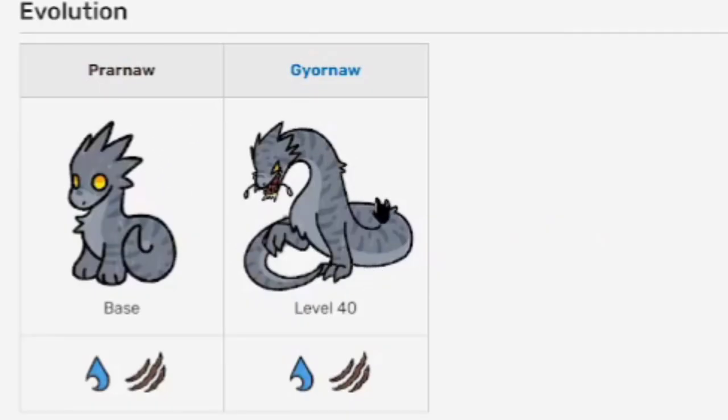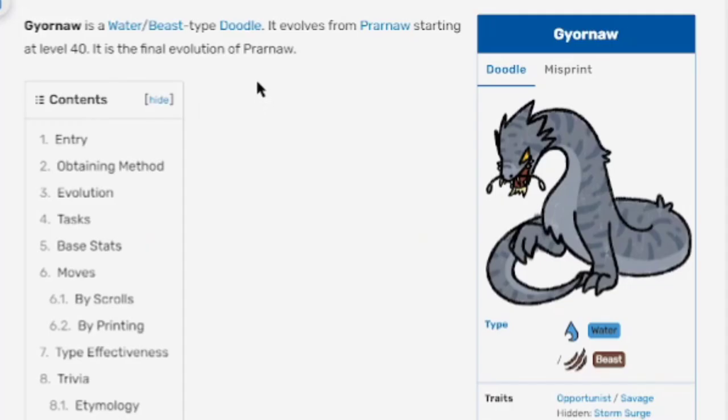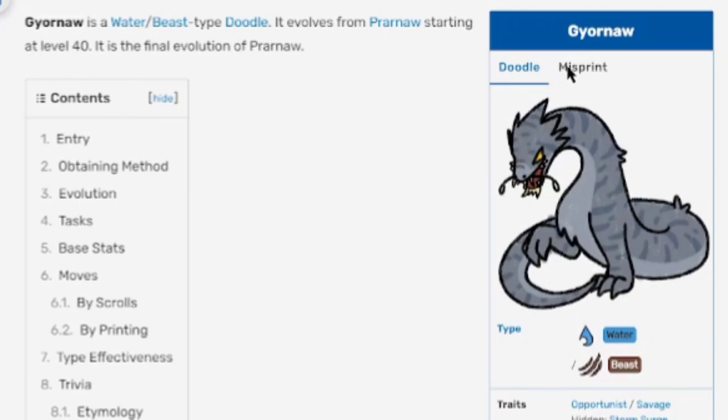Now let's go to its evolution, Guy-Or-Naw. Guy-Or-Naw is a water slash beast type Doodle and evolves from Prawnaw starting at level 40 — it is the final evolution of Prawnaw. Here's what it looks like regularly, misprint, regular, misprint, regular, misprint, regular. And it has three traits.